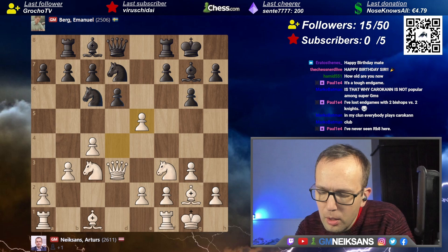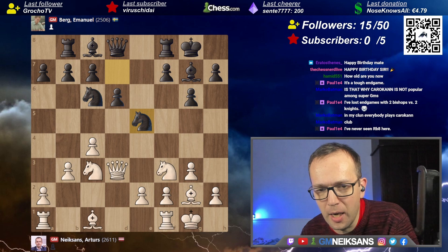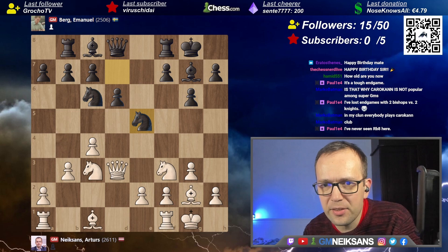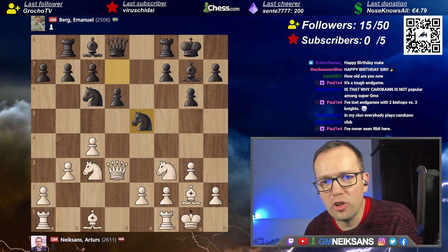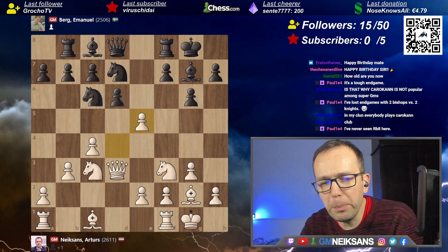Now I think my opponent made a judgment error — he takes on e5 with the knight, which is a normal move, but there's one problem with the entire philosophy of this line: you don't play King's Indian to play for equality. I think my opponent was slightly confused because he plays the King's Indian normally, but at the same time his team strategy was to hold the board. You play a very sharp defense like the King's Indian and you're trying to be solid — it just doesn't really mix.